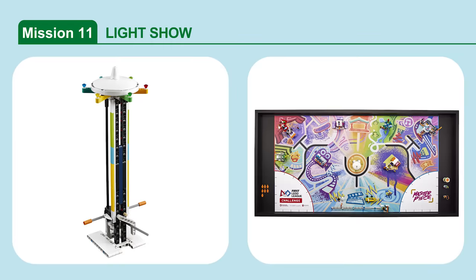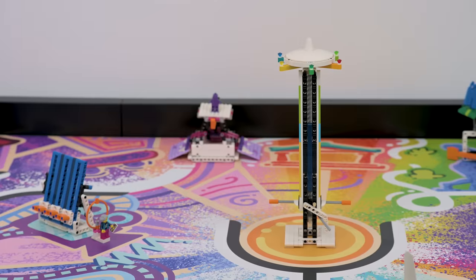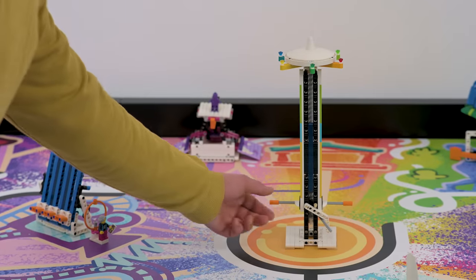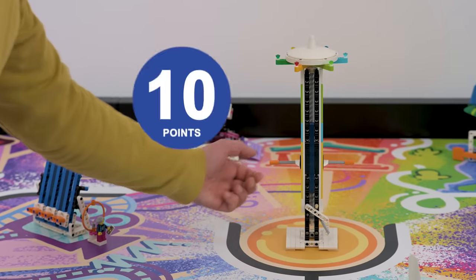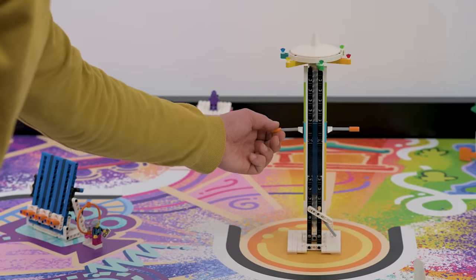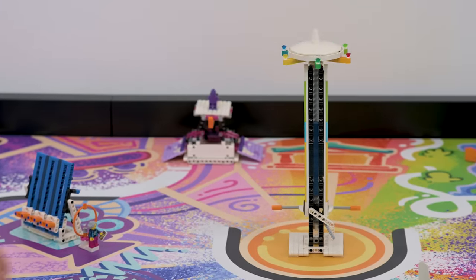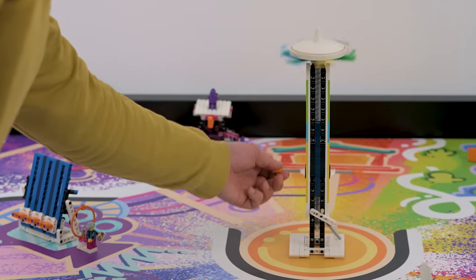Mission 11: Light Show. Trigger the light show on the tower by raising the handles. Score based on zone: if the light show's white pointer is within the yellow zone, the blue zone, or the green zone.